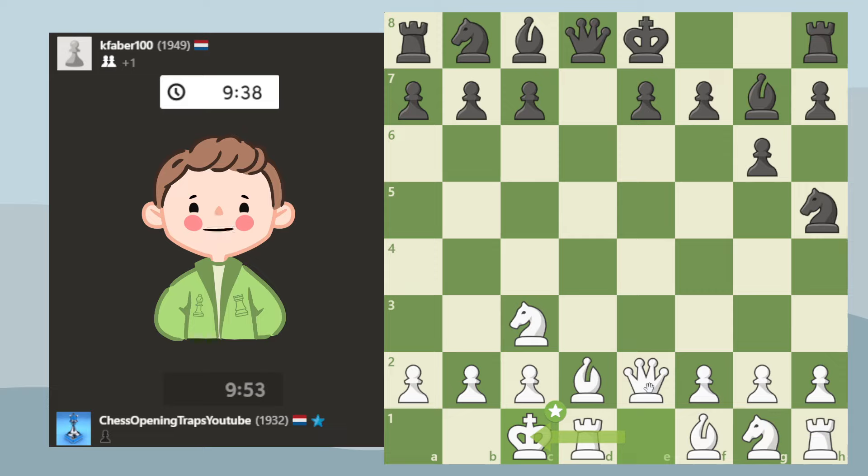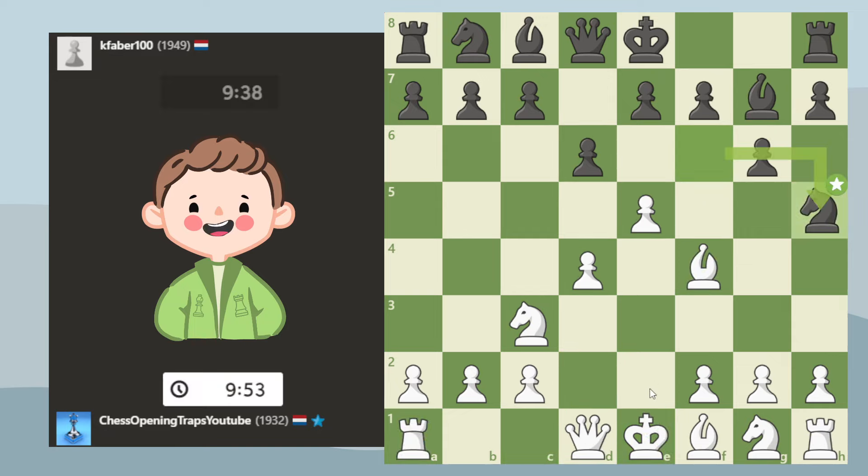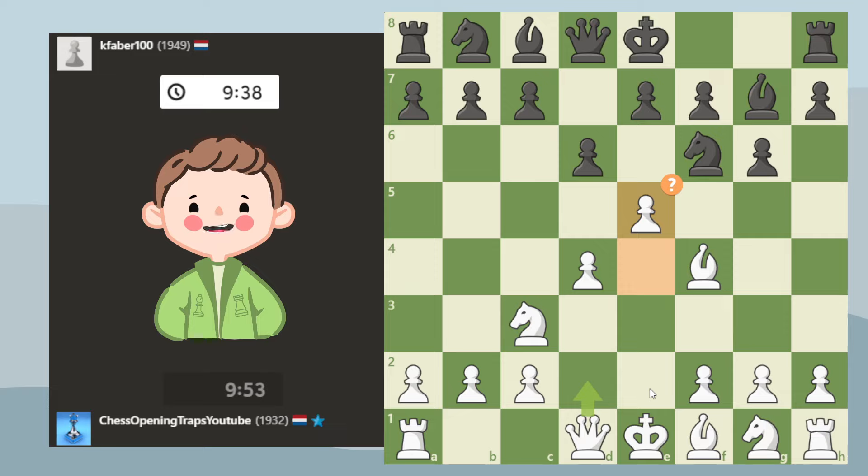I was fine going into this line. King's Indian players usually are not familiar with this, and I've played this position multiple times and studied it as well. So even though the engine says it's minus 0.3, it's probably an advantage to me. That's why I played e5 — mainly because a lot of people fall for this trap.